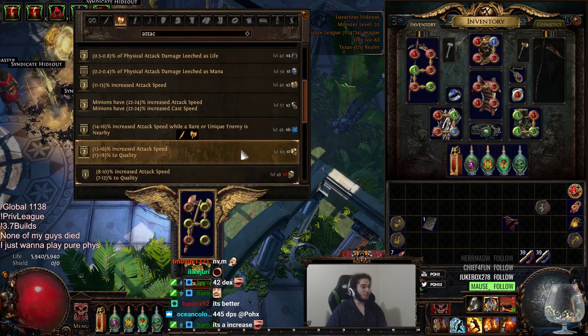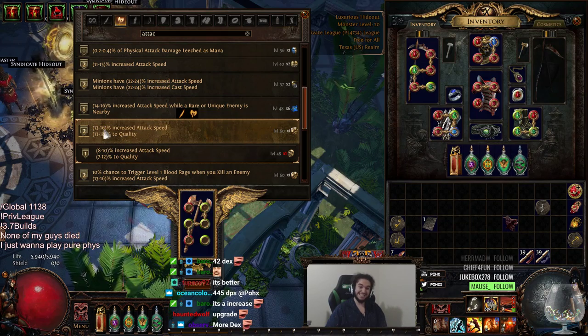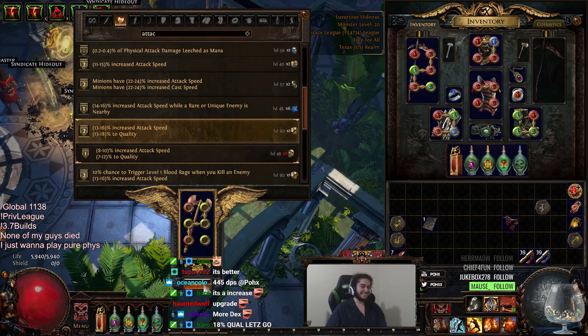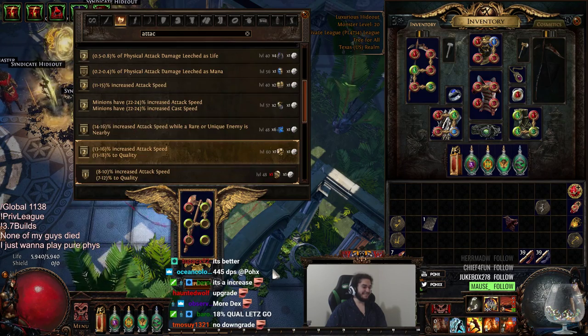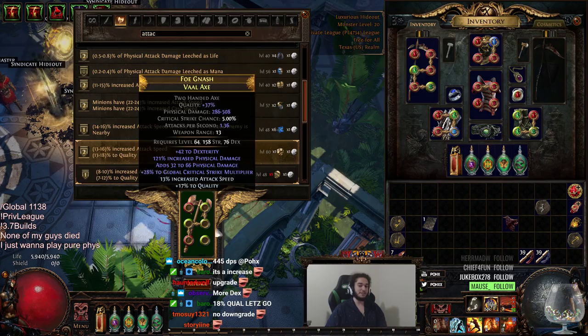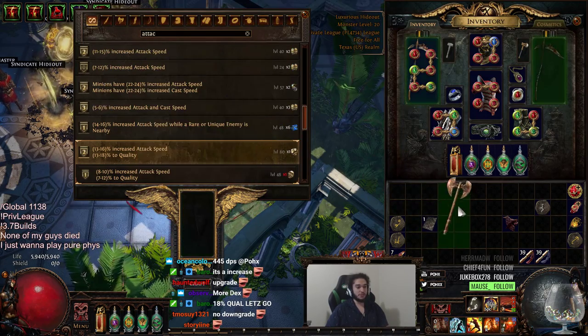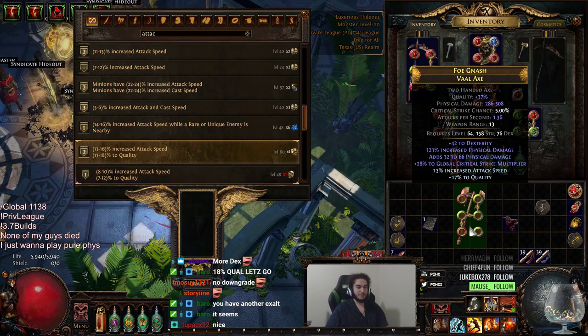So now we're going to hope we get 18 and 16. That's pretty rare, but here we go — 18, 16, come on baby. I got 17 quality and 13 attack speed. Kind of scuffed on the attack speed, but super high quality, which puts the top end now to 508. So that's good.